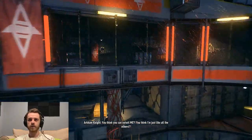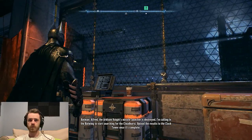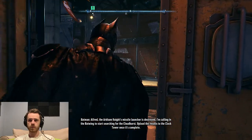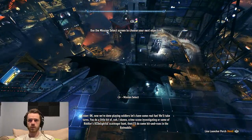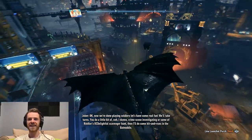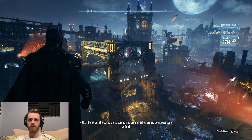Alfred, the Arkham Knight's missile launcher is destroyed. I'm calling in the Batwing to start searching for the Cloudburst. Upload the results to the Clock Tower once it's complete. Now we're done playing soldiers — let's have some real fun. We'll take turns: you do a little bit of crime scene investigating or some of Riddler's delightful scavenger hunt, then I'll do some of the hit-and-runs in the Batmobile.